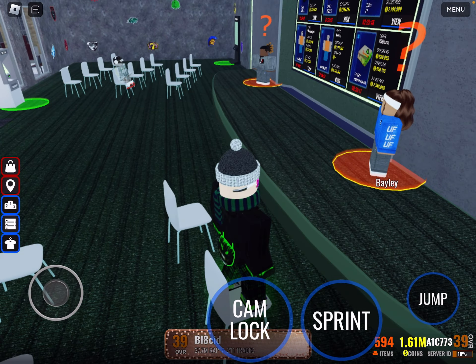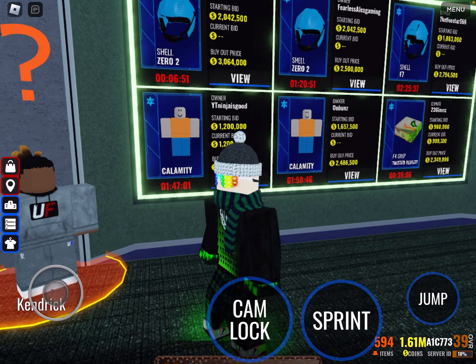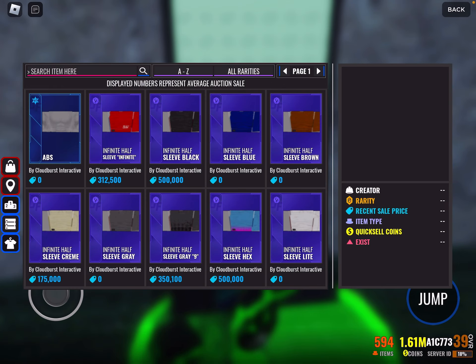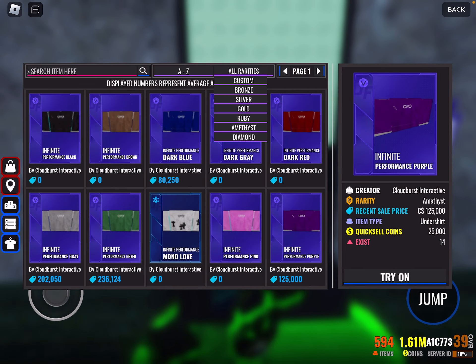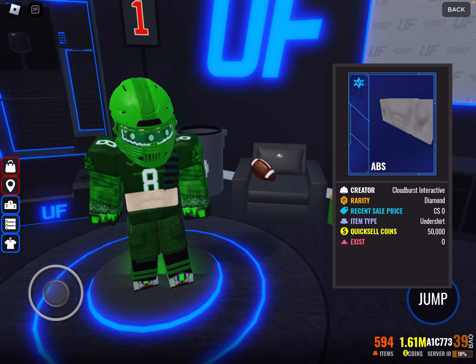New level up animation — when you level up your overall, it used to do this bright yellow or orange one; now it's just a subtle blue thing. Here's a big feature: we now have undershirts and rolled-up jerseys. Looking at the locker items — I don't have any yet — but we have undershirts now. The best one is definitely abs — look at this, he's got abs. You can also see strong muscles if you take off your arm sleeves.